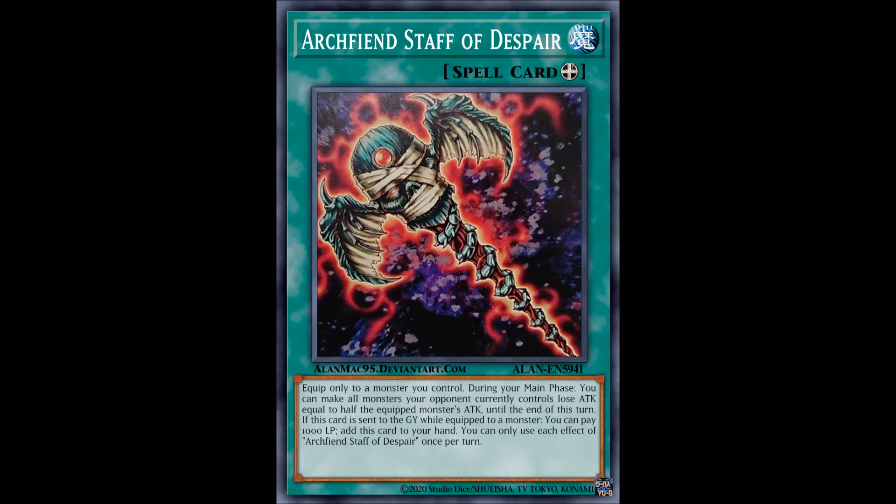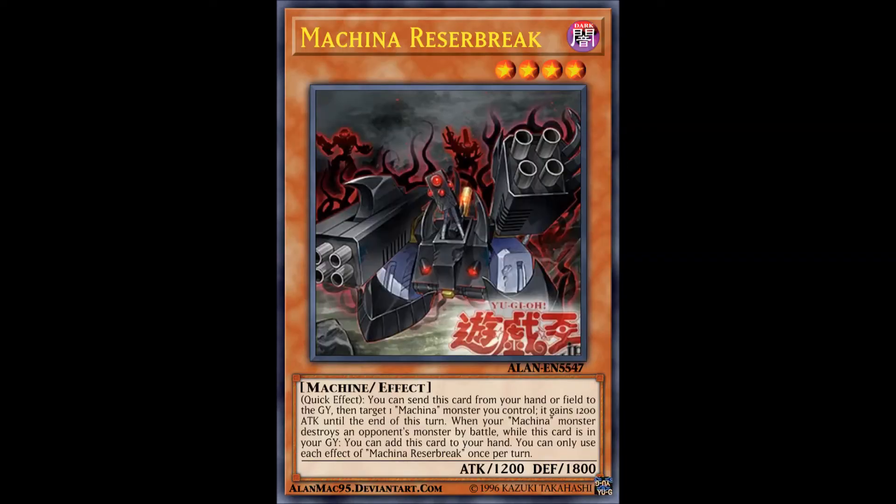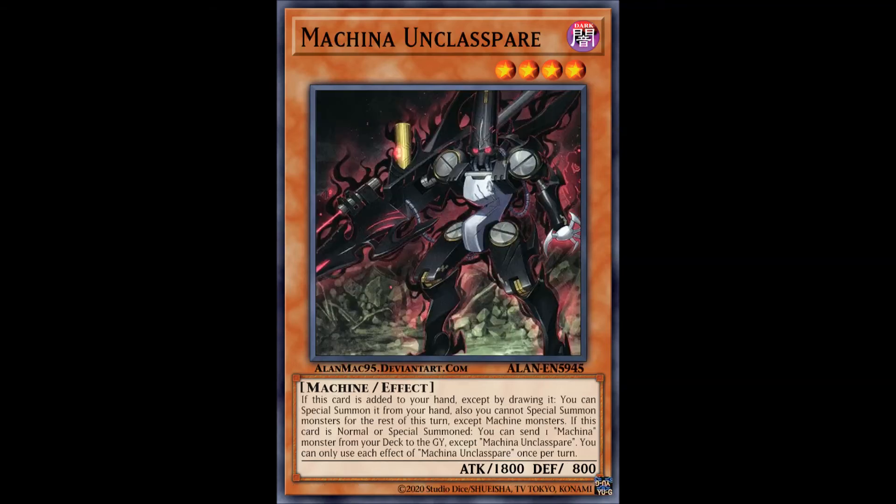Now we move on to new Machinas. First is Machina Reserbreak, which is a fine little piece you can experiment with, since it provides a fairly chunky 1,200 attack boost until the end of the turn, and you can add it to your hand upon a Machina monster destroying something by battle — very admirable. And also Machina Unclassed Spear, the final Machina card with support — essentially an archetypal Breeze the Zephyr with the ability to set up your graveyard by acting as the archetype's foolish burial. Run two or three of these.